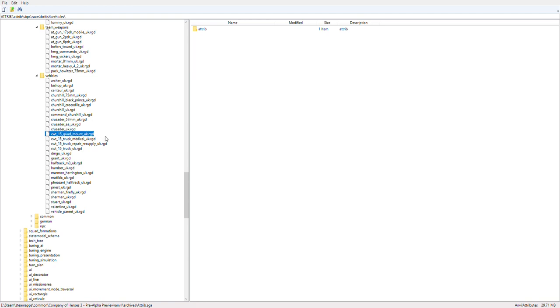Then we come to the trucks — I find that trucks and logistics seem to feature a lot more in this game than the previous two Company of Heroes games, which I kind of like personally. We have the quad mount — I believe this is the Maxson but I'm not entirely sure — basically an AAA vehicle, think of it like the M16 half track but a truck, for the British. This is also the ambulance — the British medical truck.